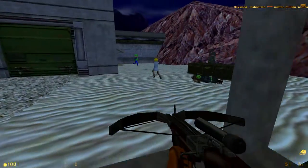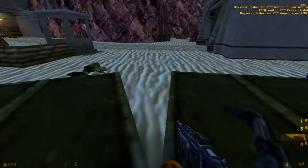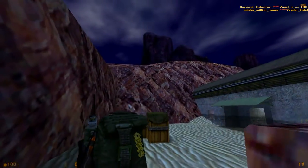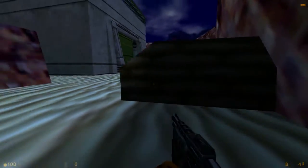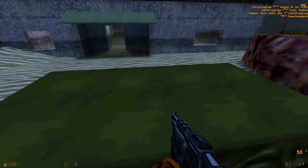You got a couple options. You can go this way here and grab the shotgun and some more grenades, and a satchel — a lot of explosive goodies there. I don't remember if you could blow these up. Nope, those don't blow up. You got places to hide though, so take advantage of these little crouching areas, especially now that you're no longer in split-screen. You know, that actually matters.